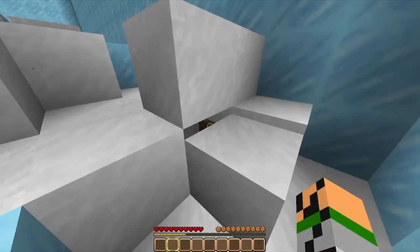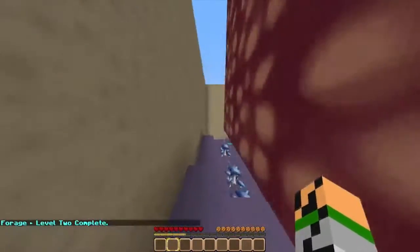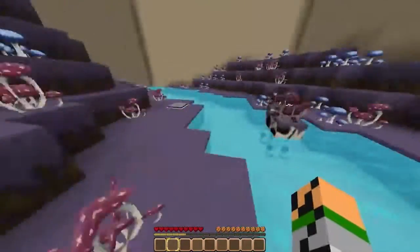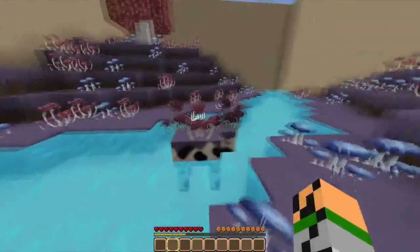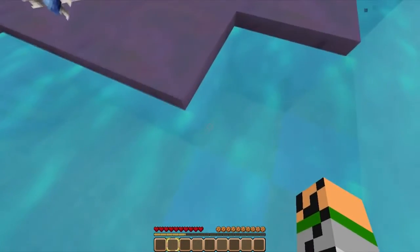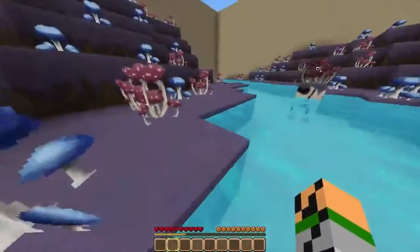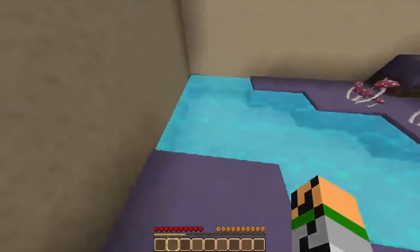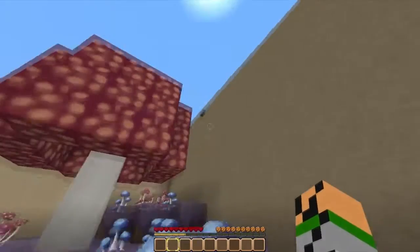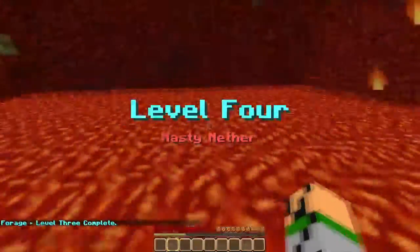Oh my gosh, that is cheeky — right under! Level three: Menacing Mushrooms. That's pretty cool lettering. The mushrooms look a little interesting. That looks so creepy as heck. There's something I know about these puzzle maps: there's almost always something under the water, so let's check this river. Nope, just a nice little river.